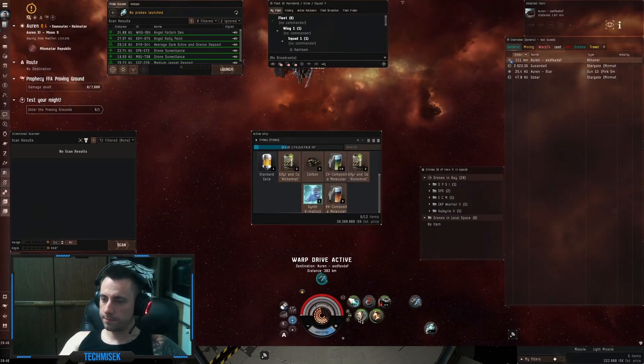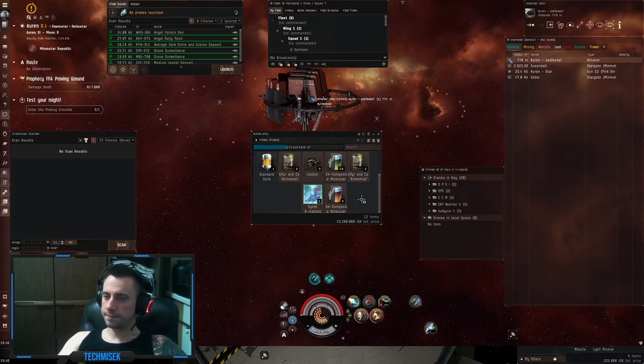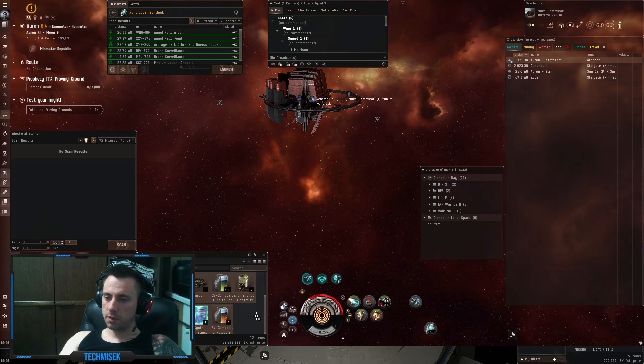The final loot: 38.3 million guys. 22,000 in implants, 400,000 implants, composite materials 35 million, another composite half a million, the sync booster BPO 2 million. So yeah, almost 40 million, which is not bad. But we are missing the skill book which is 50 million — that would be even better. That's it for this site and I will see you in the next one.